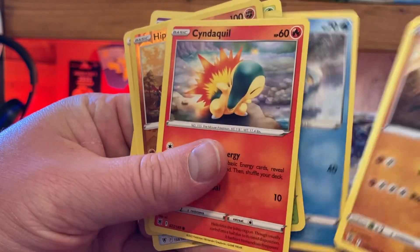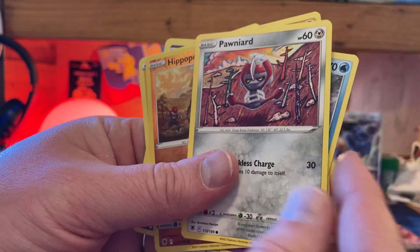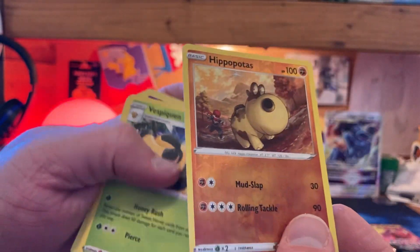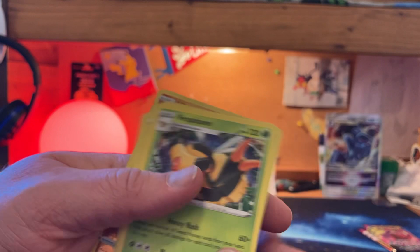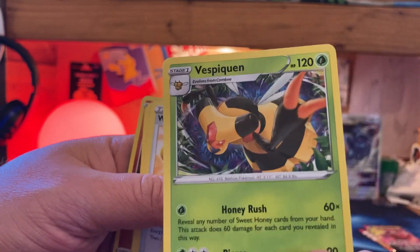There's a shinier one behind him. Cyndaquil — why are you doing that? Pony on, stop it. Hippopotas — it's hollow, okay. There's something inside. And a Vespaquen. And that's it — now the second pack is the Lost Origins.